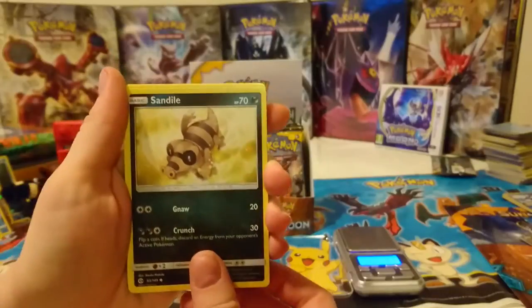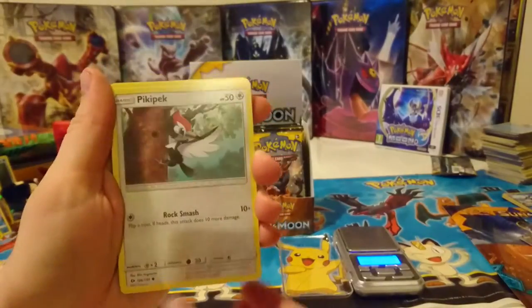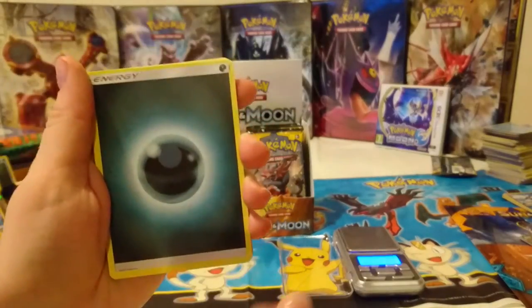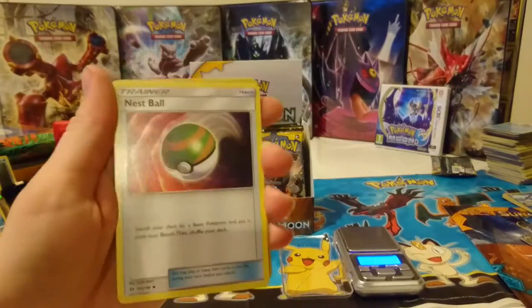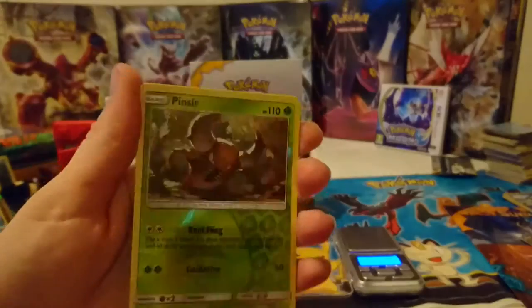Crabrawler. Sandile. Oh, Alolan Meowth. Pikipek. Eevee — love that Eevee. Dark Energy. Charjabug. Rotom Dex. Nest Ball. Reverse holo Pin Seer — very nice.